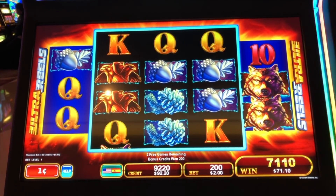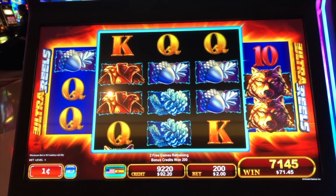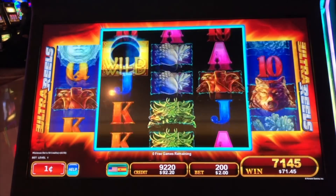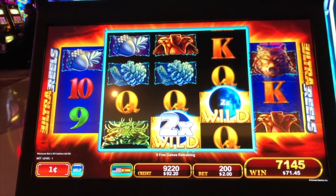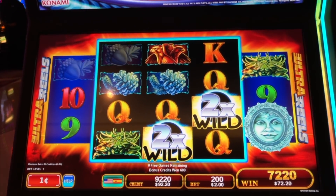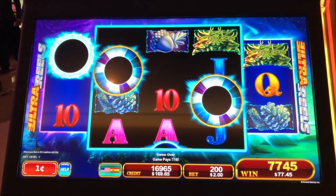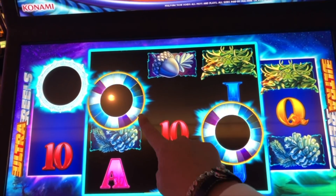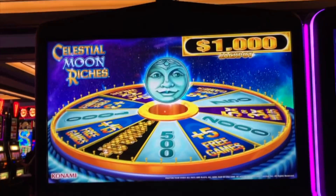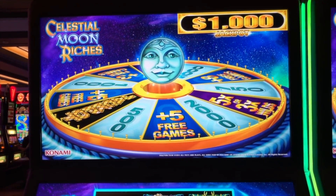Two dollar bet, we're at 71. Last game, there are a couple of multi-fires. 77 dollar win! There's our trigger — since we landed those, we get to do the two wheel spins. And Celestial Moon Riches is what we're playing.